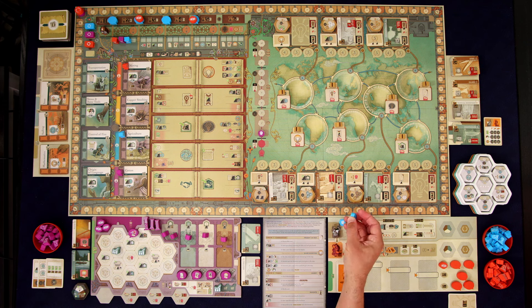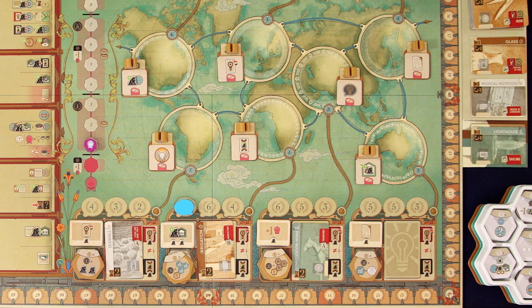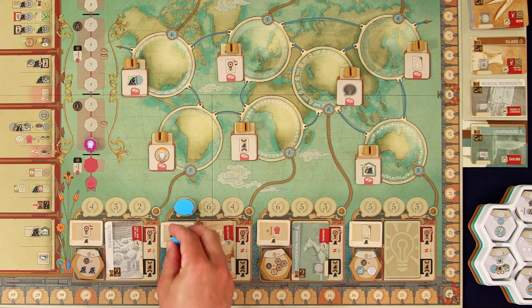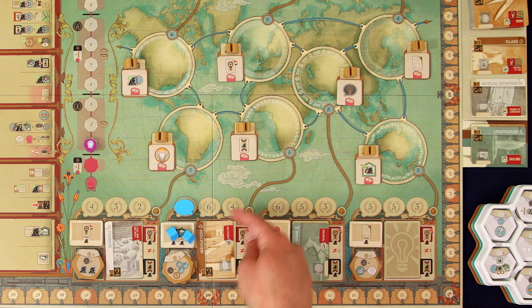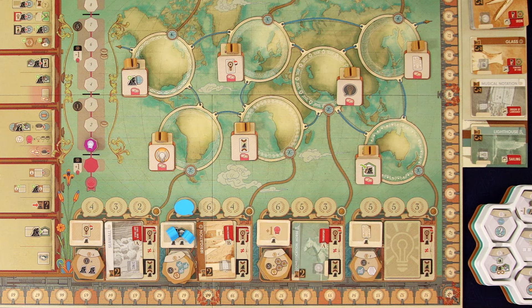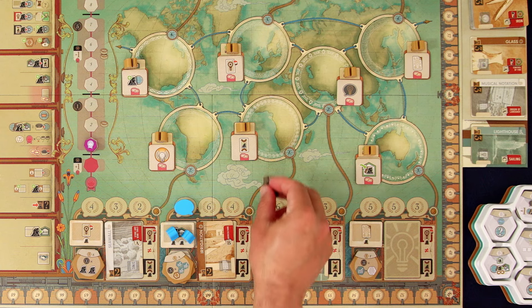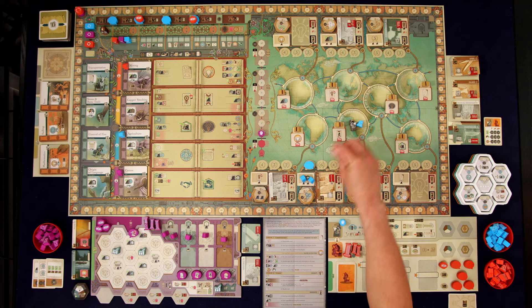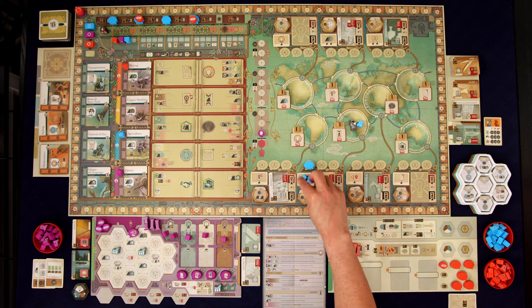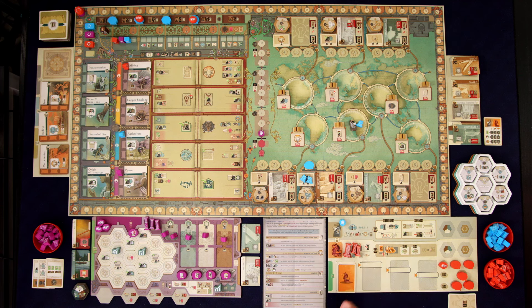They take their leftover influence token and place it in the leftmost spot above their idea. They're going to place out either one or two citizens — you just look at the specialist tile. Some have one citizen at the bottom and some have two; this one has two. So he places two of his tokens on there. You can see from this line that this represents Africa, so he places his meeple and a citizen there. That's the initial setup done for Kronos.